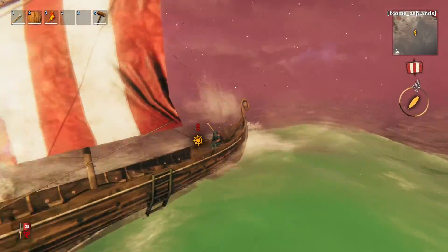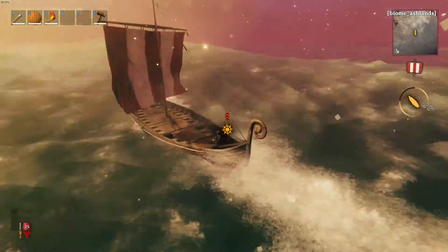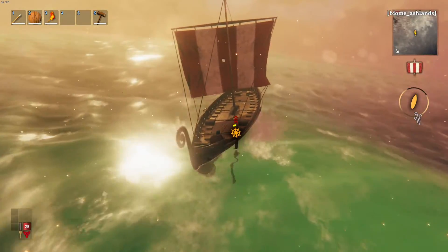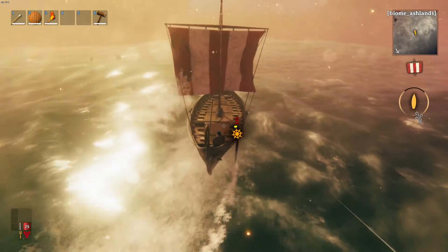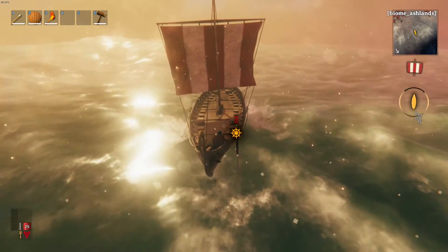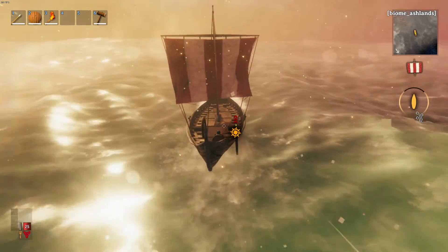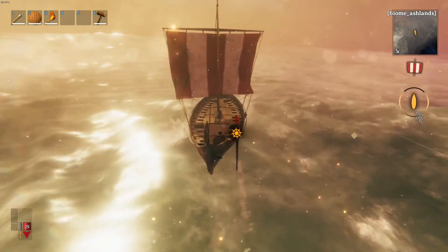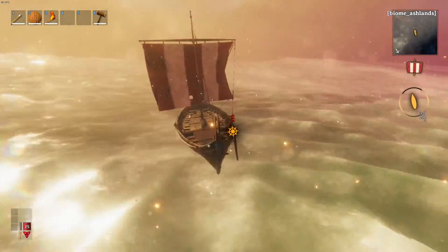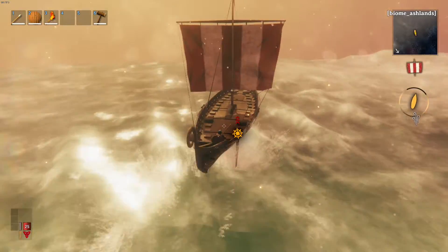Alright guys, you can see we've made it out of the Ashlands here and the sea is starting to get very choppy. I actually sailed this in single player and had no idea what was going to happen to me. Because you can start to see the stars at the edge of the map — the galaxy is like right there. So I sailed to the edge to see what would happen. I'll leave it for you guys to see, but the sea starts getting very choppy, and you can probably imagine what's going to happen.